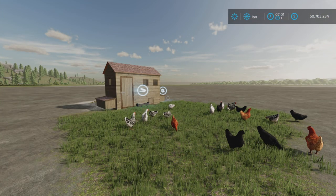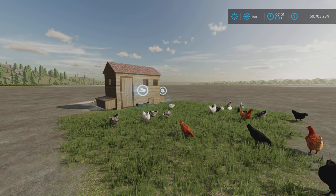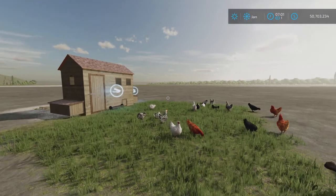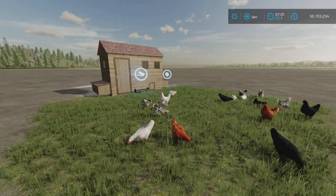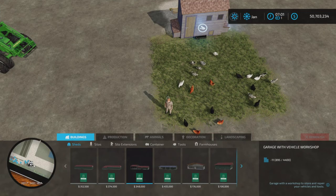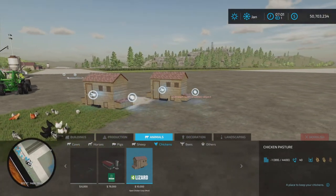Looney Farm Guy here with a new mod test for Farming Simulator 22 — this is the Open Chicken Coop by Edziadziak. It's 7.2 megabytes to download and seven slots on console. Found under Animals and then Chickens, it costs ten thousand dollars to place.